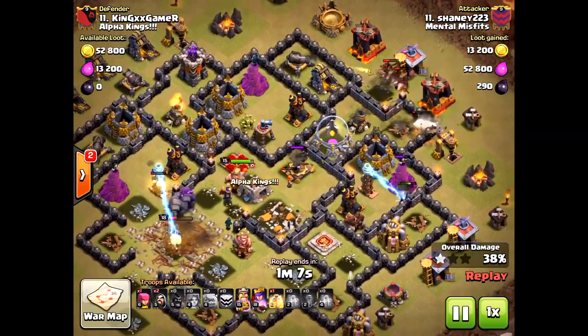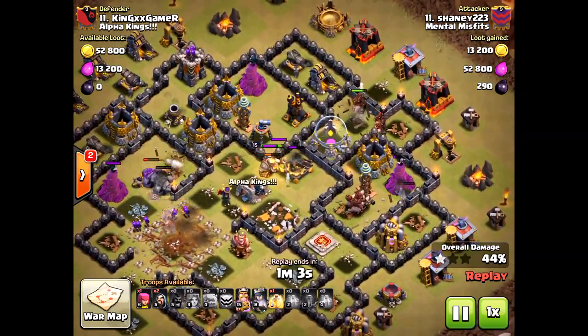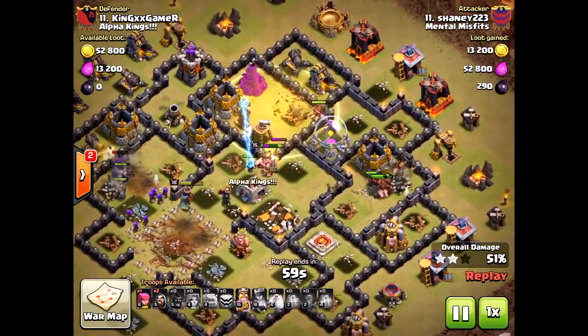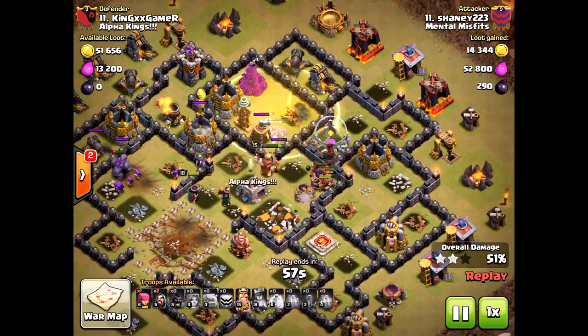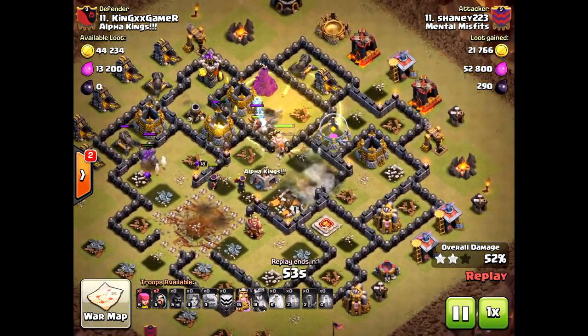He still got the three stars nonetheless, but I would have still brought the rage. I don't know if you need the earthquake — maybe bring some wall breakers or a jump spell. Anyway, here come his hog riders from the back, which is very smart.